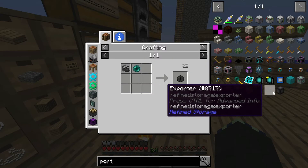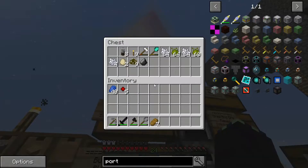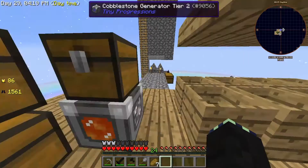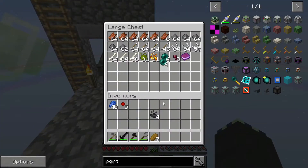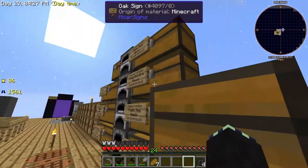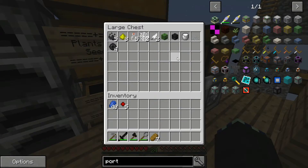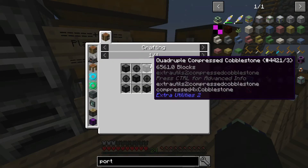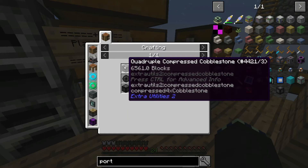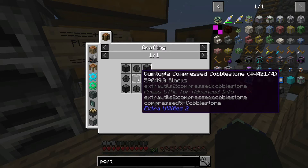Unstable enderpearls are easy — I can already make those. I just need my Wither Skeleton Dust and four enderpearls, which I might have in here. Yep, so now I can make unstable enderpearls and that's already done. Then I need four quadruple compressed cobblestone, which is a lot, and then a quintuple compressed cobblestone.